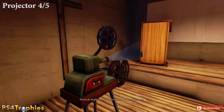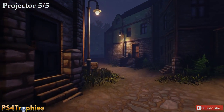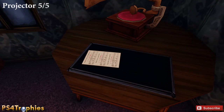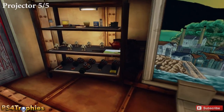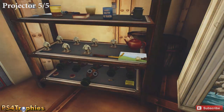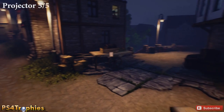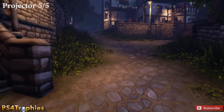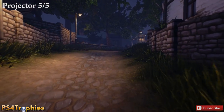Projector five is kind of complicated — you have to go to a bunch of different places. With the sheet music in hand from projector four, go to the green building near the cinema. Inside is a piano, and just to the right is a tuning fork — pick that up. You need both the tuning fork and the sheet music. There were notes on the top of the sheet music that are part of the puzzle, but I'll give you the solution. Once you have both, head to the church back over by the cider house.